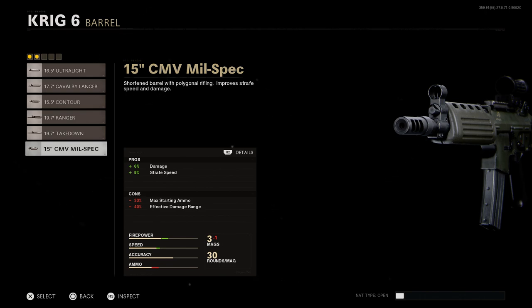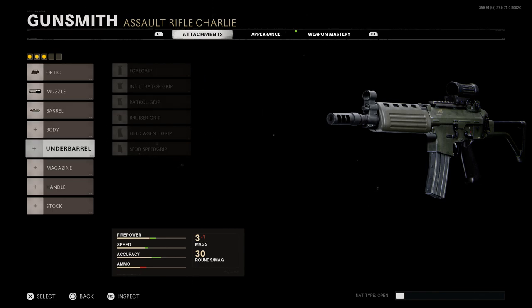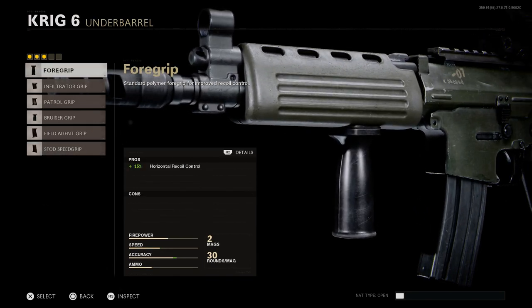Go ahead and select the 15-inch CMV Milspec barrel. One thing to note: in real life the barrel for the AK-5C is 13.7 or 13.8 inches, so unfortunately we can't get as short as we want, but that's as close as we're going to get with a 15-inch barrel — just a little over an inch off, but not a huge deal. We'll skip the body slot.